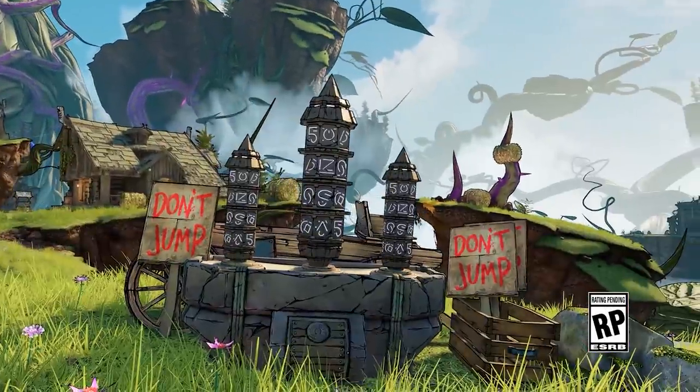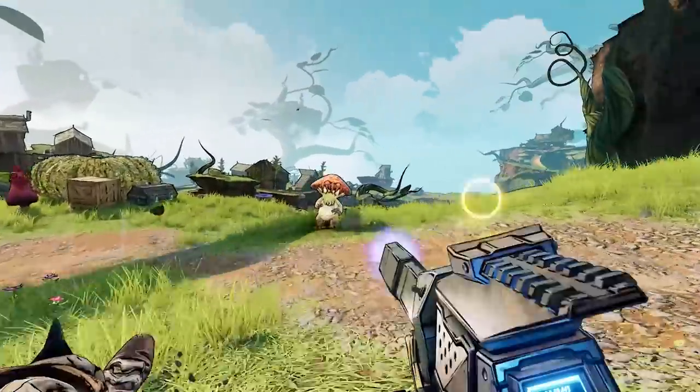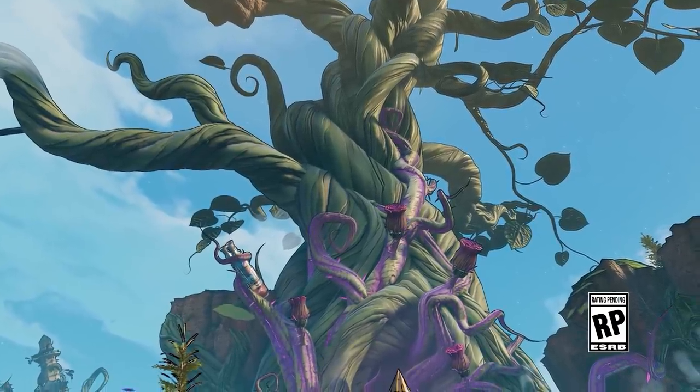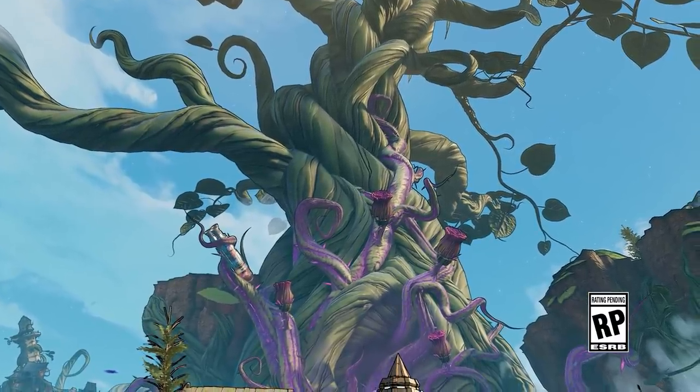The second Tiny Tina's Wonderlands gameplay trailer is here, so let's jump into it and show all the things you might have missed and cover all the new information. This one's quite subtle, but in the beanstalk you can see a missile, and if you look really closely you can see that it does say 'magic missile' on that missile, and obviously that is a reference to Dungeons and Dragons.